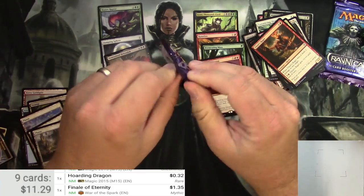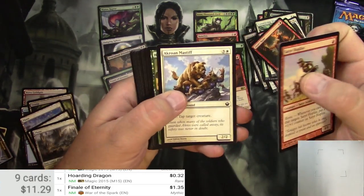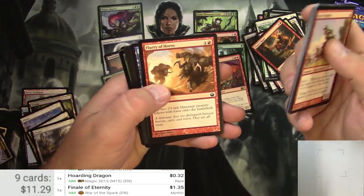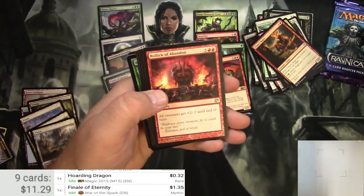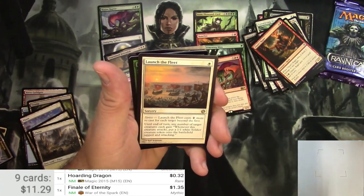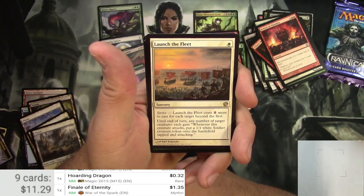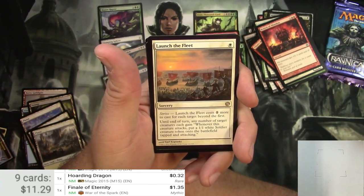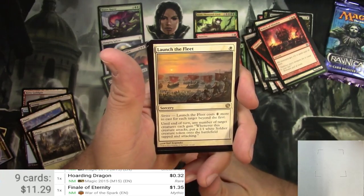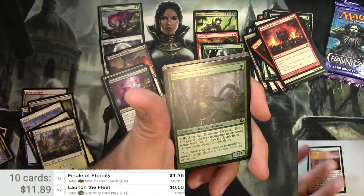Journey into Nyx. Looking for some gods. Hoplite, Mastiff, Humbler of Mortals, Formation, Thassa's Devourer, Rollick of Abandon, Skyspear Cavalry, Solidarity of Heroes, and Launch the Fleet. For 1 white sorcery, it's got Strive — costs 1 more to cast for each target beyond the first. Any number of target creatures each get a 1/1 white soldier creature token put onto the battlefield tapped and attacking whenever they attack. Definitely more efficient ways to make tokens. And a foil Renowned Weaver, only 60 cents.